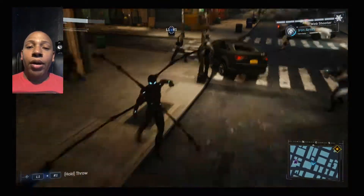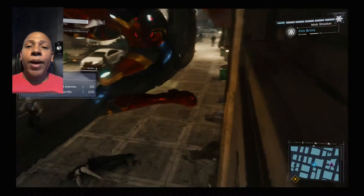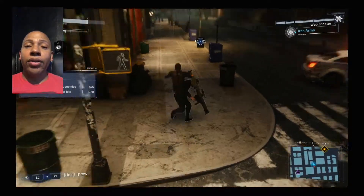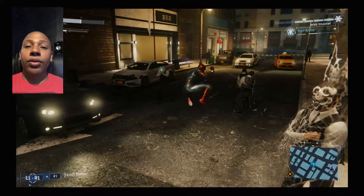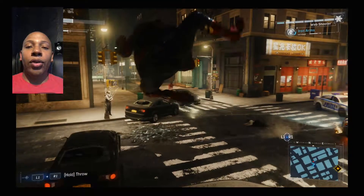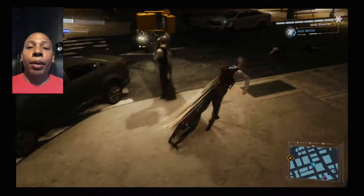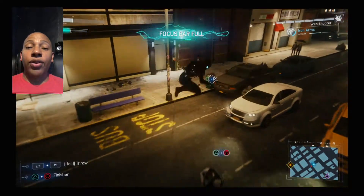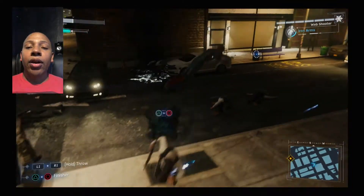Beyond that, if you're a Spider-Man comic book Marvel purist, you're going to notice that Spider-Man is slightly depowered in this game. He's not as strong as he is in the comic book — he can't lift a bus. In the comics he could web a thug and throw them at other guys, but here you can't really do that, especially not at the beginning. You can work your way up to throwing guys, but it's not the same. Spider-Man could lift about 10 tons in the comics, so whether you consider that a problem is up to you.